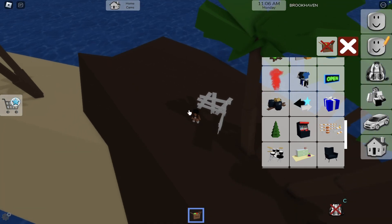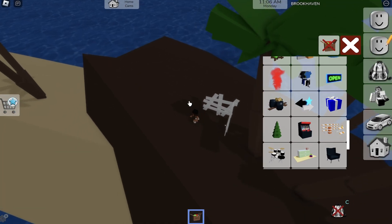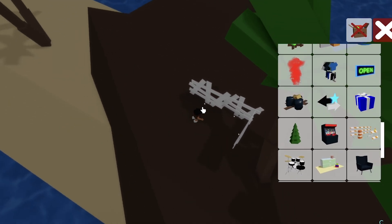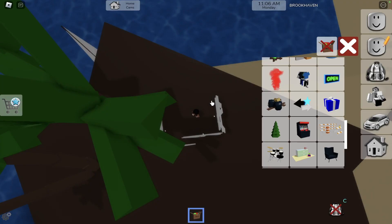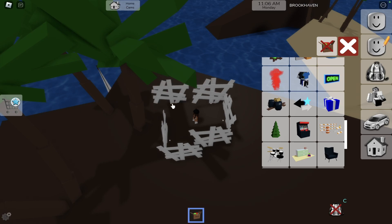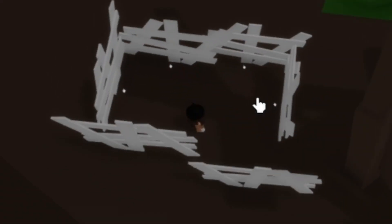Now I'll place wooden boards and spotlights again. The surface isn't even so it's harder to place them — the fence doesn't fit as it should — but I want to say it turns out even better than the very first lighthouse on the sand. The fences stand more evenly and neatly. I won't make this lighthouse big; it will be smaller than the first one.